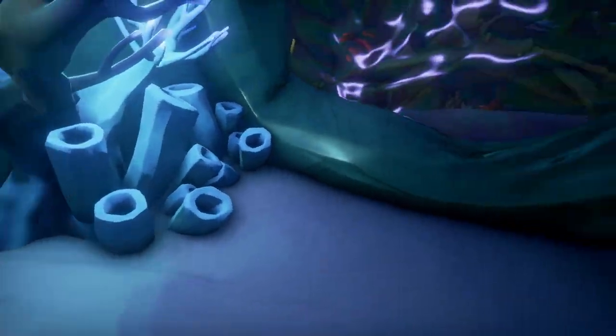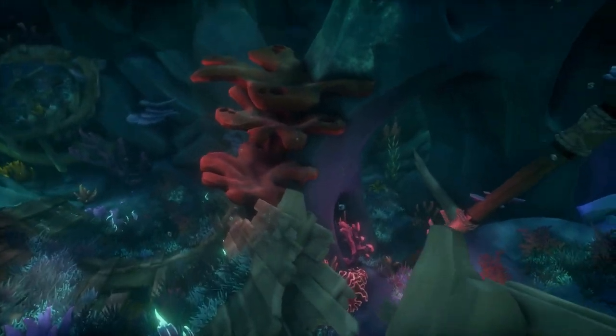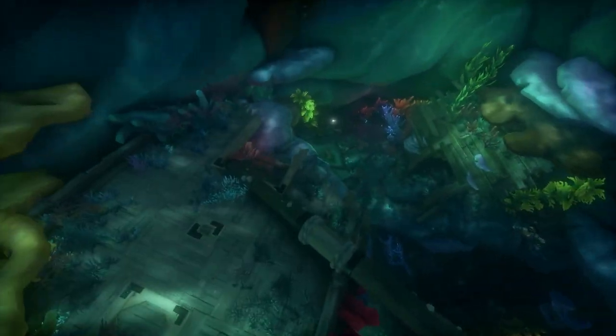The fourth journal is pretty easy to find as well. Just leave this area, swim directly down, and you're going to find it on top of a hall of the ship — the upside-down hull of the ship.